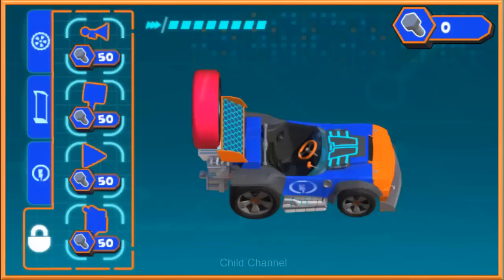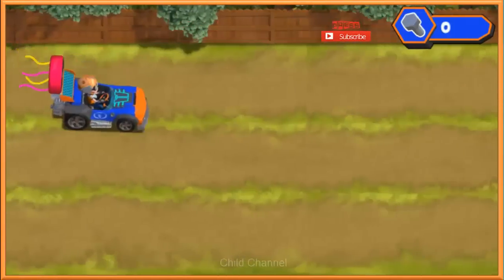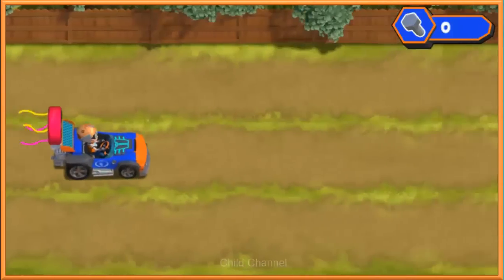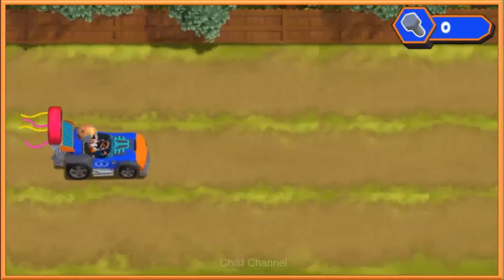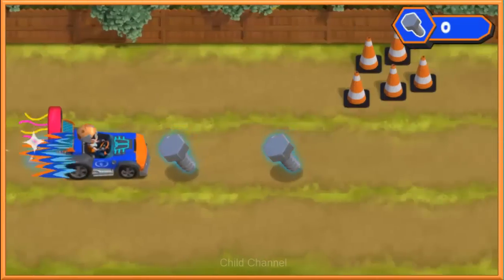That looks super sweet! Now it's time to test our creation! Modified! Customized! Rustified! Let's put our machine to the test! Press the up or down arrows on your keyboard to help us move. Watch out for things in our way — they'll slow us down! Collect bolts so we can unlock cool parts for our machine!